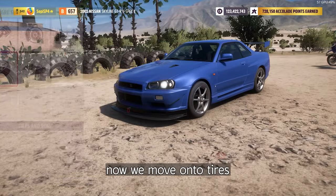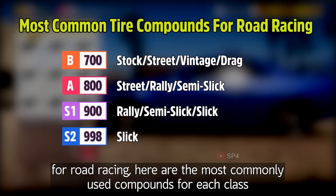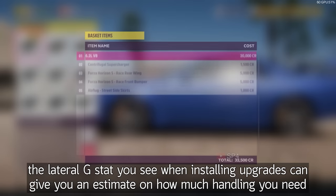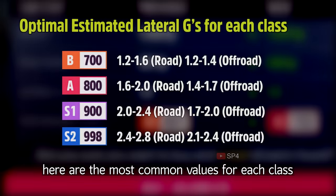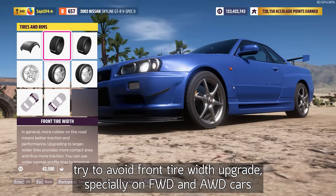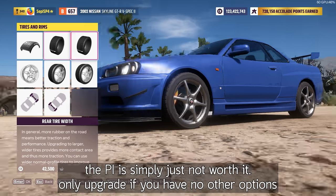Now we move on to tires. For dirt and cross-country, off-road tires are almost always the best choice for B-class and above. For road racing, here are the most commonly used compounds for each class. However, depending on the handling of your car, you might need to upgrade or downgrade your compound. The lateral G that you see when installing upgrades can give you an estimate on how much handling you need. Here are the most common values for each class. Try to avoid front tire width upgrades, especially on front and all-wheel drive cars — the PI is simply not worth it. Only upgrade if you have no other options.